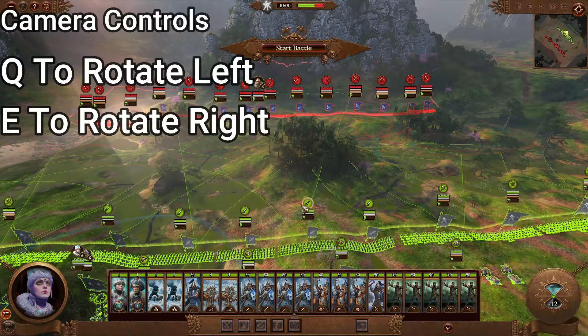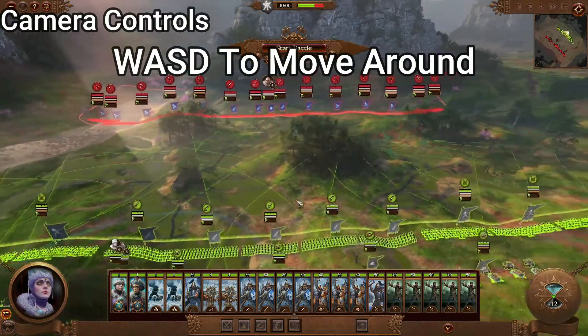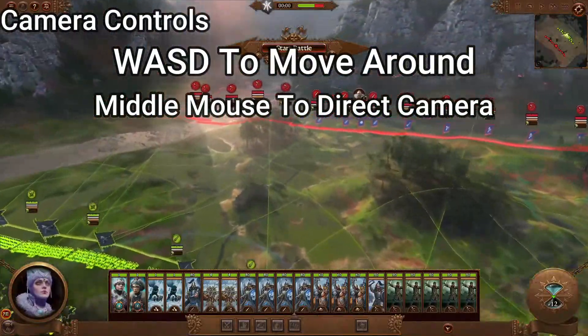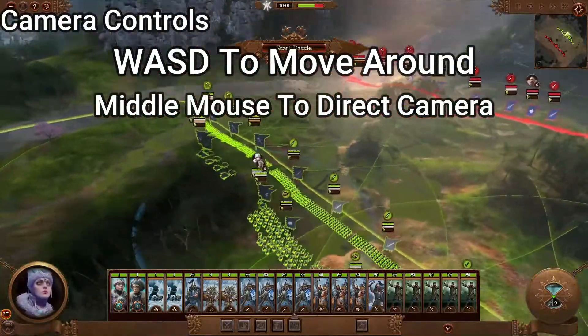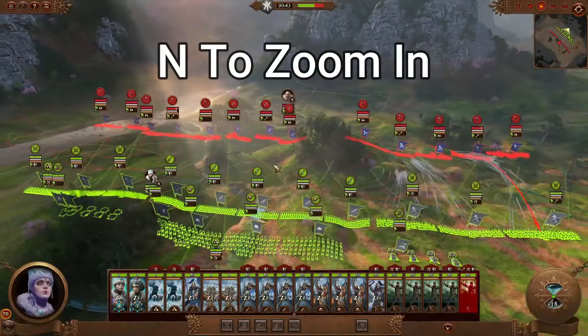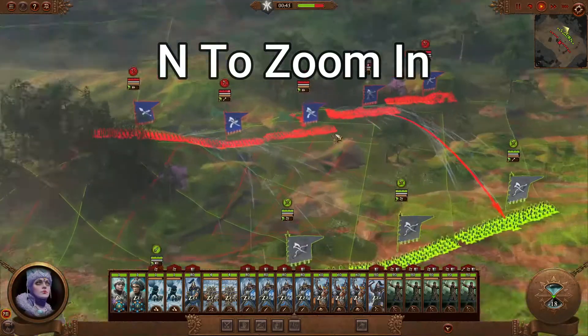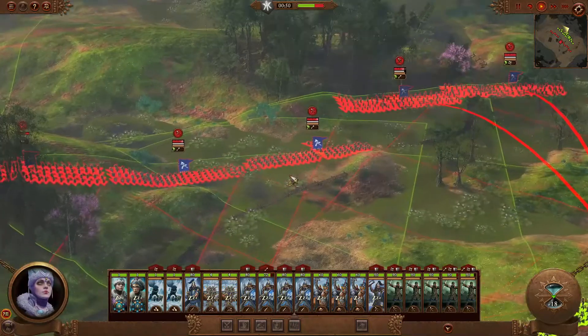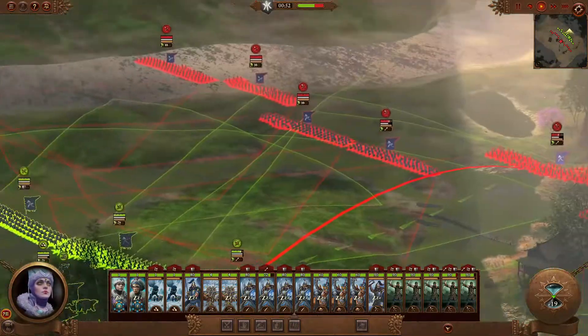Also keep in mind you have the full range of motion with WASD. You can also use the middle mouse button to look around. I often find myself using a combination of WASD and the middle mouse button to see what I need to see. N is one of the most useful keybinds, which allows you to zoom in, in combination with the mouse wheel scroll and middle mouse to look around.